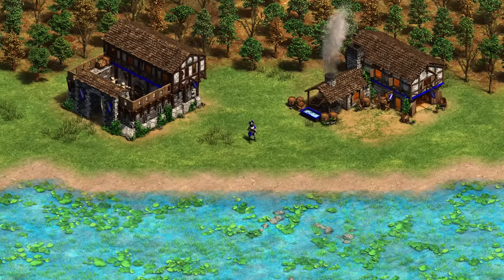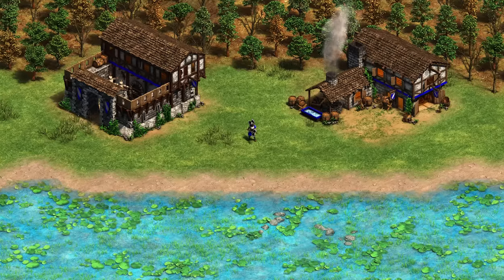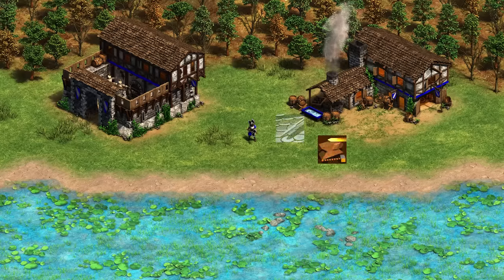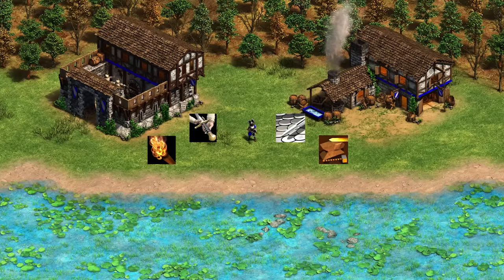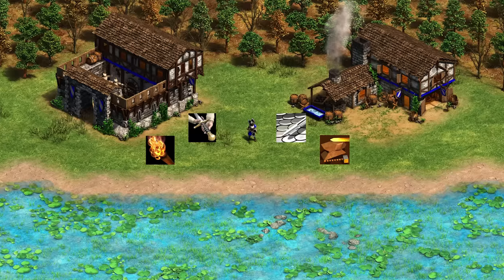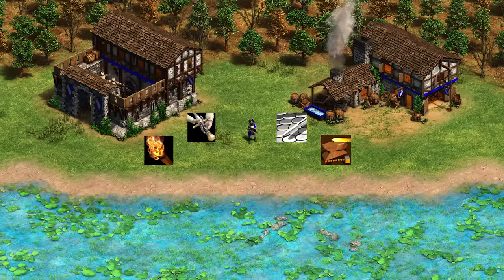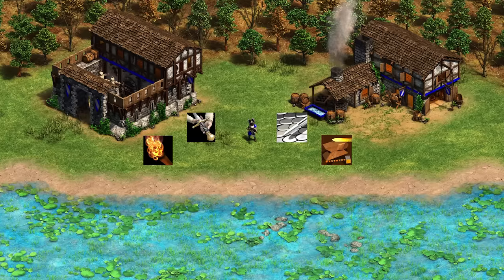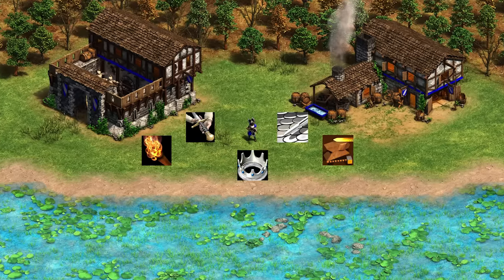Next up, we've got the Franks. The Throwing Axeman is affected like a Militia as well, despite being a ranged unit. It has infantry attack and infantry armor from the blacksmith, and Squires and Arson from the barracks. The Throwing Axeman doesn't benefit from ballistics or chemistry — even though it's a ranged unit, it is still considered a melee infantry unit and doesn't take bonus damage from skirmishers. The only other upgrade is the unique tech Bearded Axe.